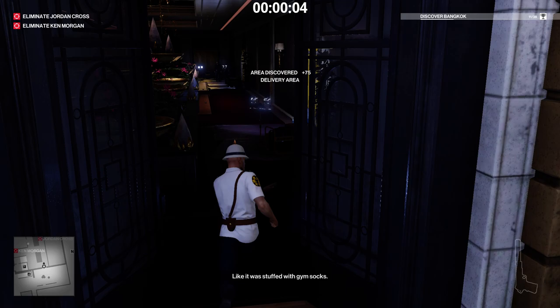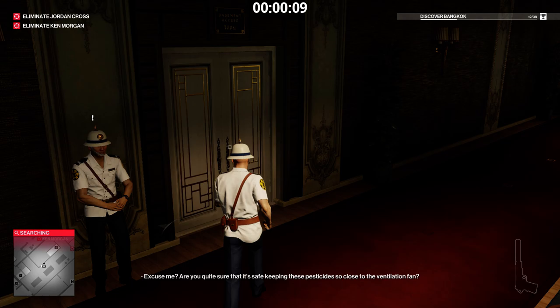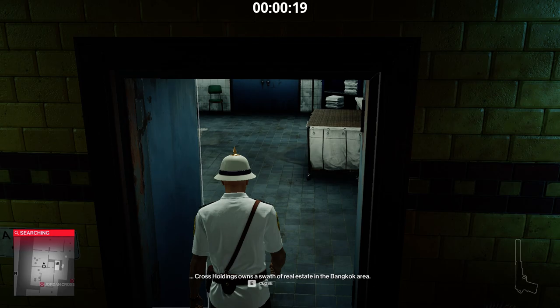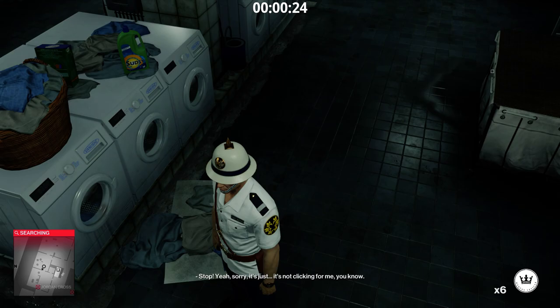I should tell you I am not going for silent assassin or even completing the mission — I'll just show you the challenge. Getting spotted by cameras or guards, I don't really care about any of that. Coming downstairs from the basement, there are three coins inside the laundry room, so that makes you six.